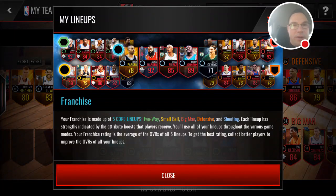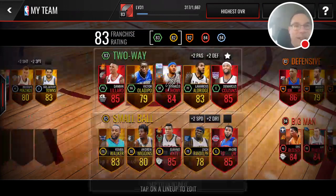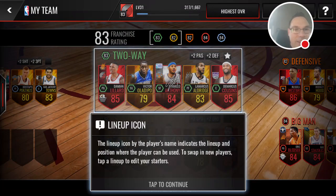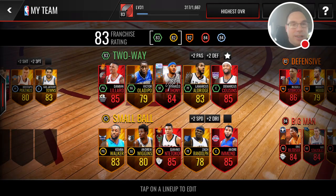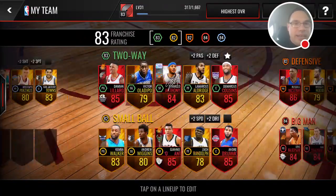Our team remains the same. I don't think they updated the rookie lineup yet. It says your franchise is made up of five core lineups, and each lineup has strengths indicated by attribute boosts that players receive. You'll use all of your lineups throughout the various game modes, and your franchise rating is the average overall. Everything looks really clean - it's actually scrolling through the lineups nicely.